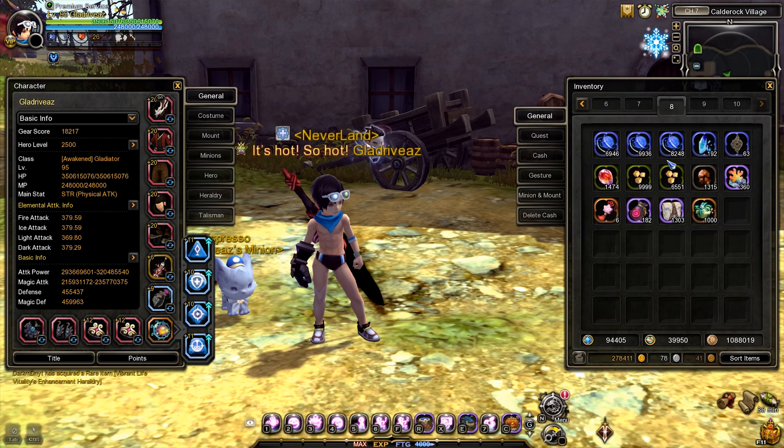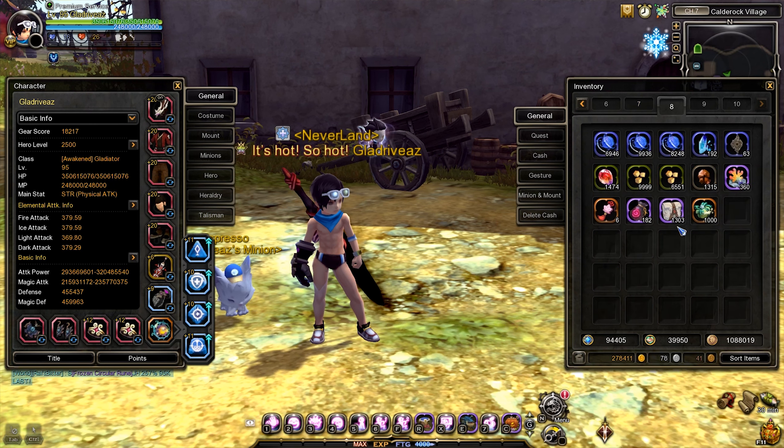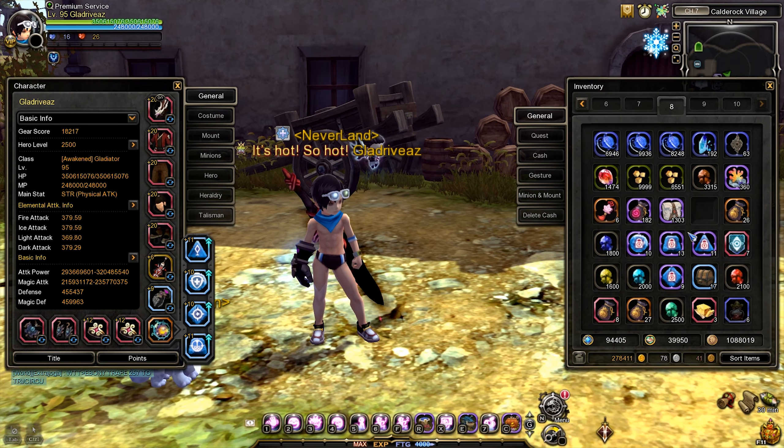This might be helpful for you guys who probably haven't had the time to log in yet and want to know how many materials you can get from 1000 boxes. I know this is RNG and it will be different for every single character, but everyone's luck might not be that far apart. So even with RNG, you can still get a picture of how much you can get, especially the lunar fragments or the stigma.